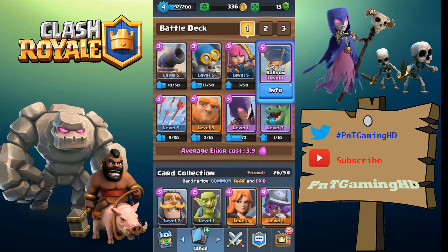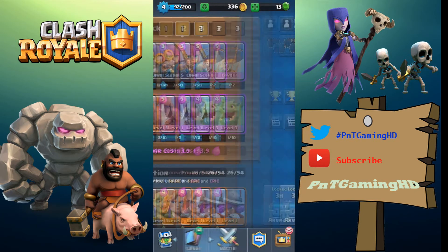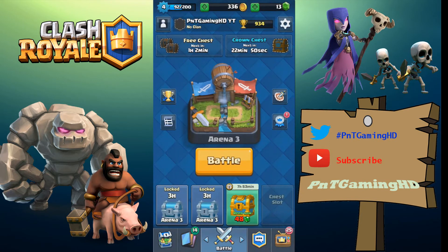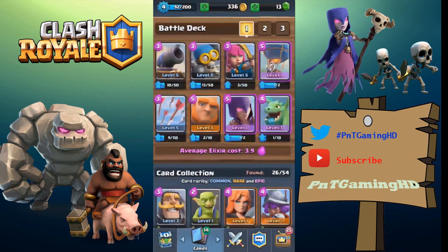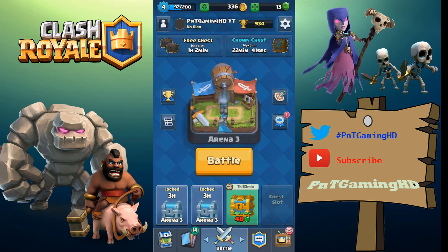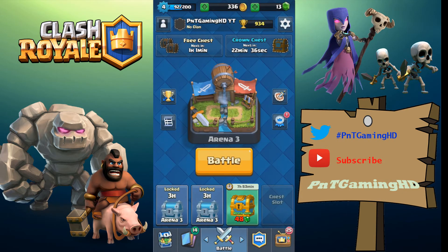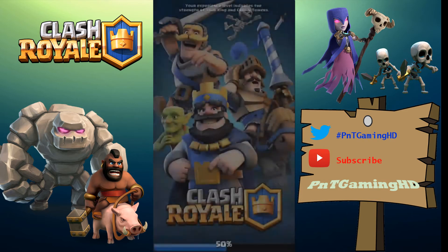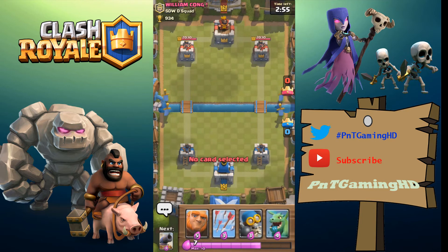I'm going into another battle because I had so much fun playing with this upgraded deck — it's pretty strong for level four. We just need to make sure we collect our achievements. Let's go into our last battle to fill in the last chest slot. We're playing against William Kong from SDWD Squad — he's at 934 trophies and he's level six, so we might struggle a little.